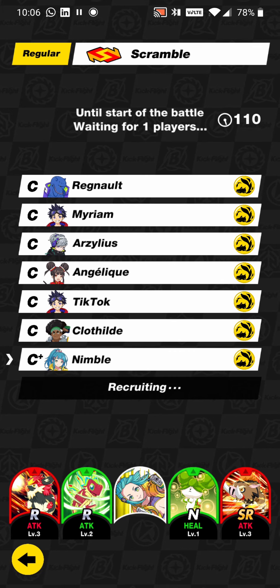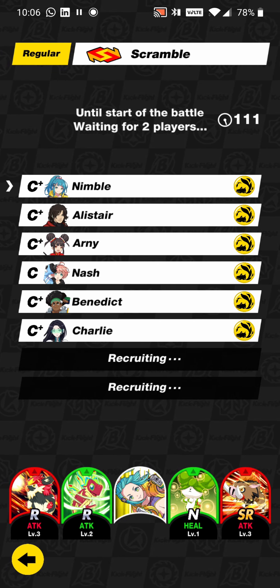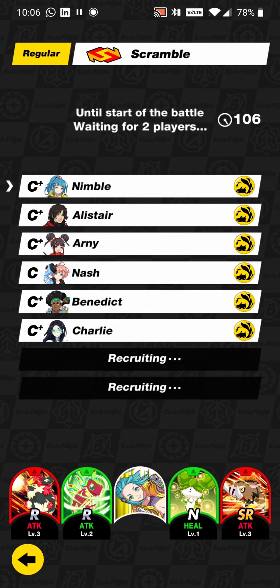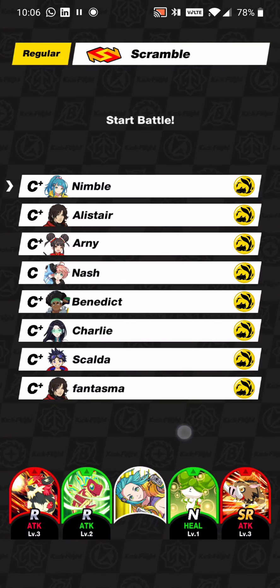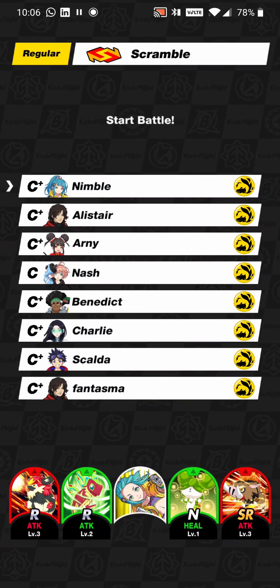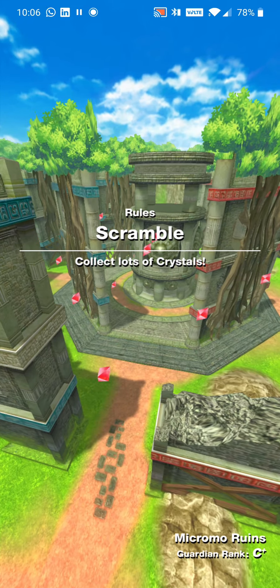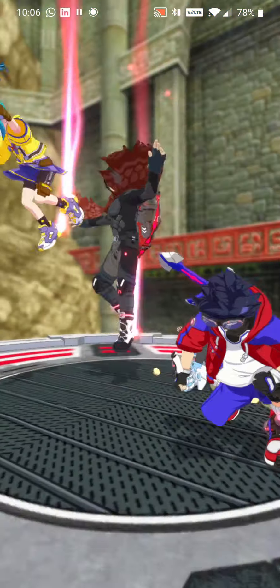We're being teamed up here with seven other players for a four versus four match, where we fly around a map trying to collect as many orbs as possible. Then we have to deliver those orbs to the base, and take out enemies using in-air attacks — especially if an enemy has lots of orbs and is heading to their base. The team with the most points at the end will win. This game mode is called Scramble.